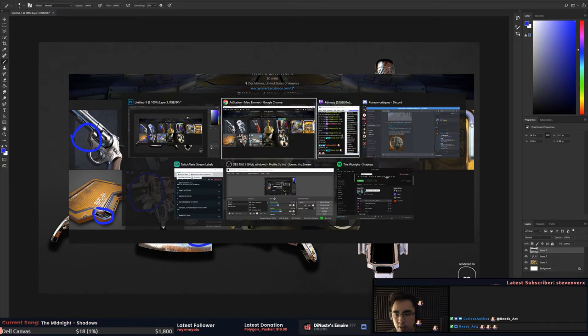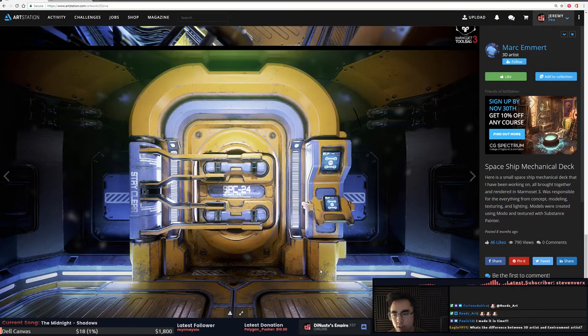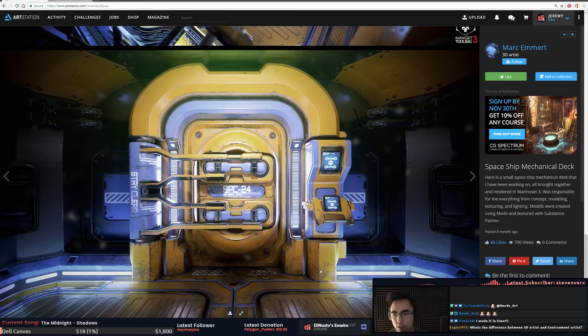I'd love to see a breakdown of this sci-fi scene. That door is sick. I think if you could do parallax on the floor too you could get a lot of that depth back.